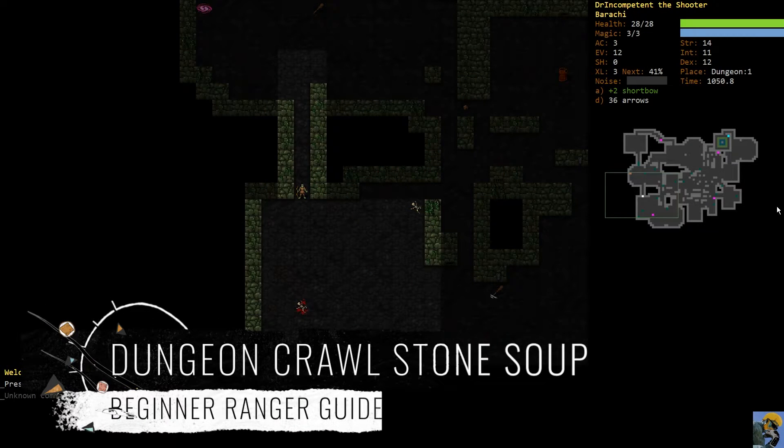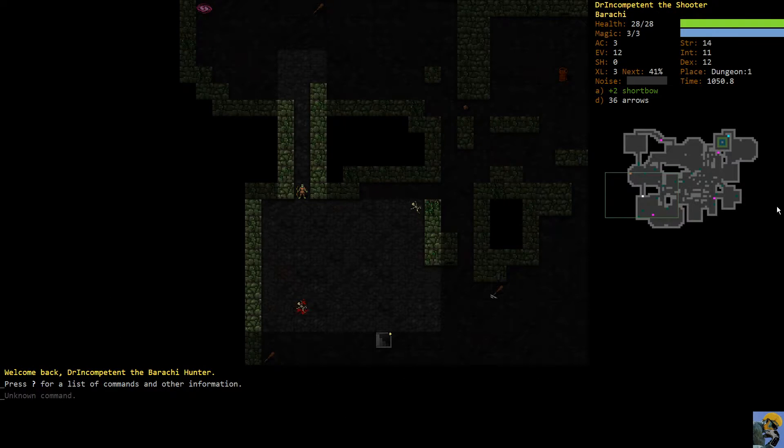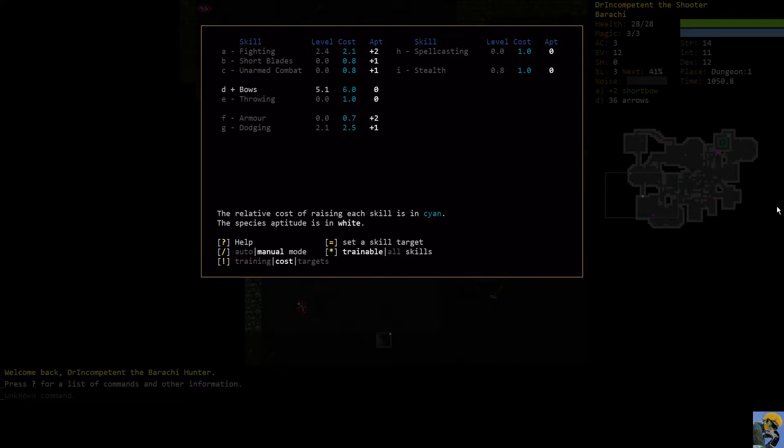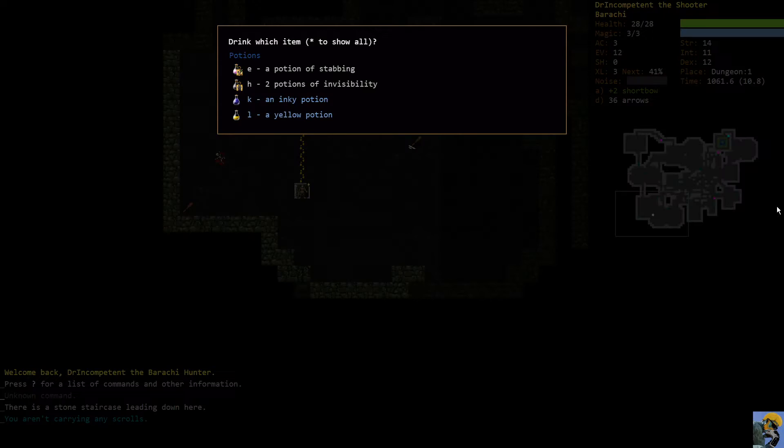Hey everybody, let's play some Dungeon Crawl Stone Soup in this beginner ranger guide with our Barachi hunter. We are done with the first level of the dungeon, we're experience level three, we're still training just bows, and we're ready to go on down to the next level. No scrolls but we do have two potions.